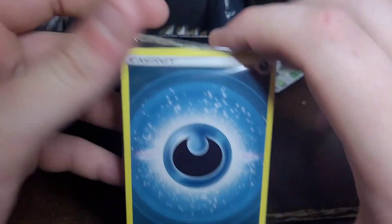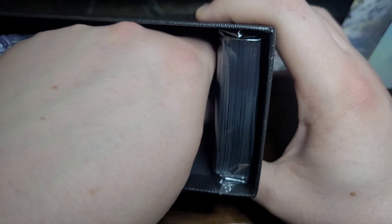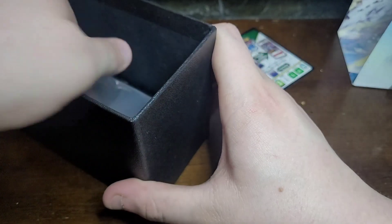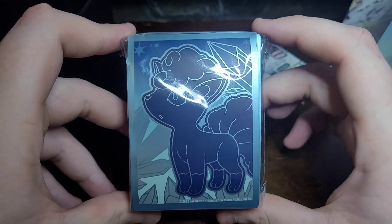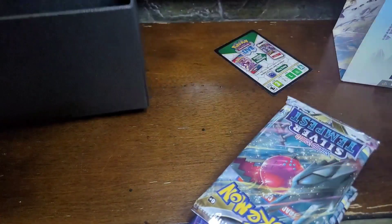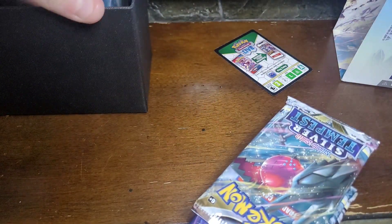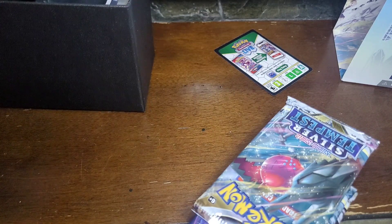Here's what the card sleeves look like — we have the water and energy types and stuff like that. I'm not gonna open that because there's no point. Oh these are fresh, I like those! Okay, what y'all came to see is these packs being opened. Let's be real, I know that's what I would come here for too.